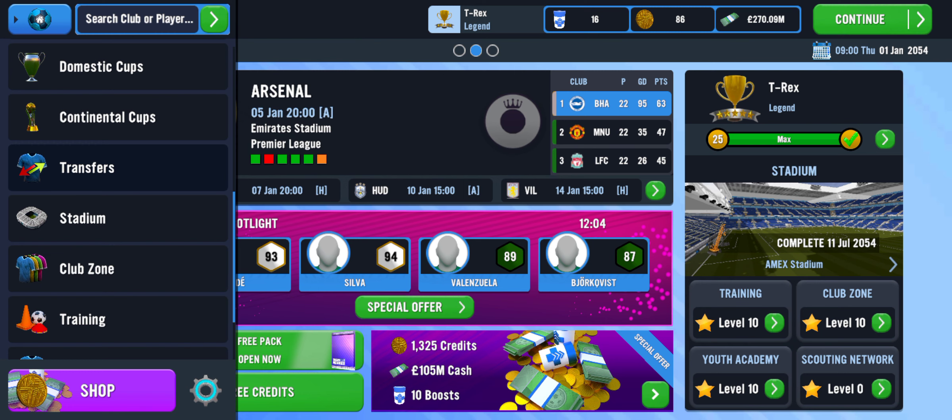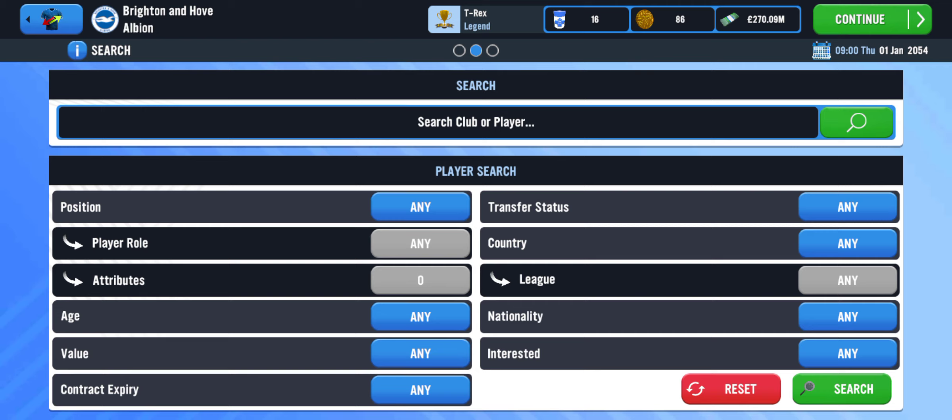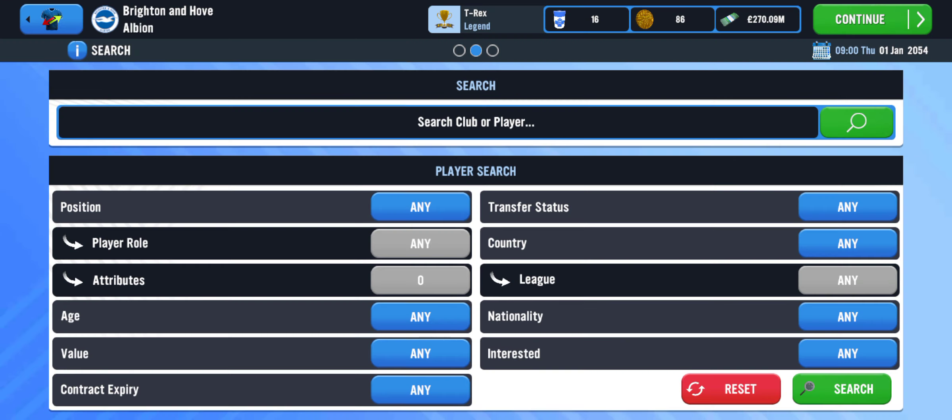For the transfer strategy, if you are in a new team, you should first make sure your training is at the highest level. When your training facility is at the highest level, you can develop anybody you bring in.